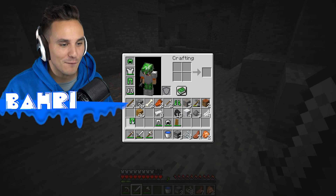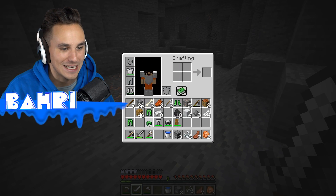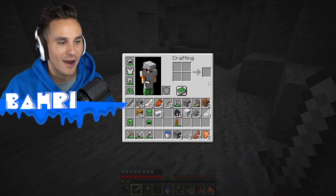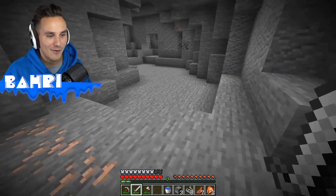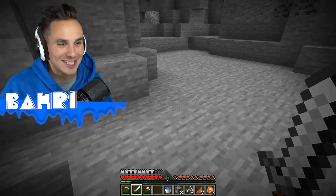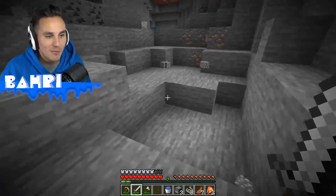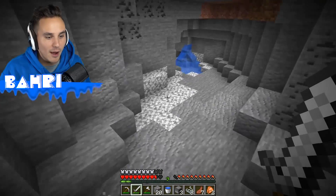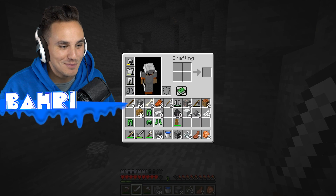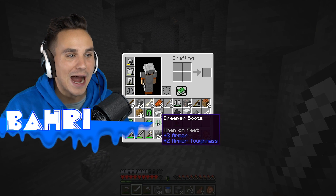Let's take everything off because I don't know what's gonna happen if we get a full set. Let's switch out our boots — now we've got the boots on. What just happened? If we jump it makes an explosion, or if we walk up blocks. I gotta take these boots back off — the boots are powerful!